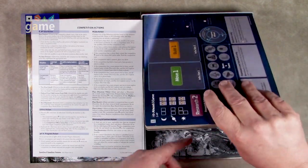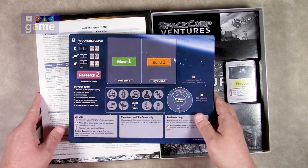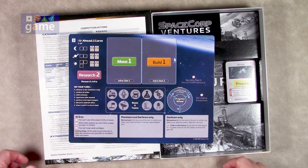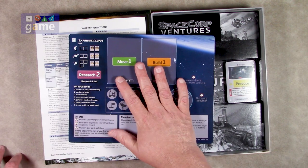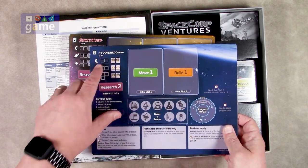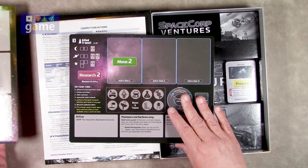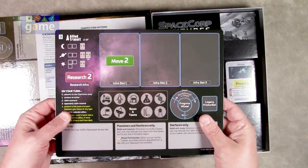The meat of the action and the weight of the box: fourteen headquarter boards are added to the game. What this adds is variable player powers — each corporation will start out differently with different benefits, different rules, different restrictions for what they can do in an era, and so on. Great addition for the multiplayer game. Looking at the front side, these are the ones you'll use in multiplayer. You've got Ahead of the Curve, then SpaceCore, then Allied Transit — which obviously starts out with a higher move rating. These do feel a little thinner, but not much thinner; they're not flimsy.